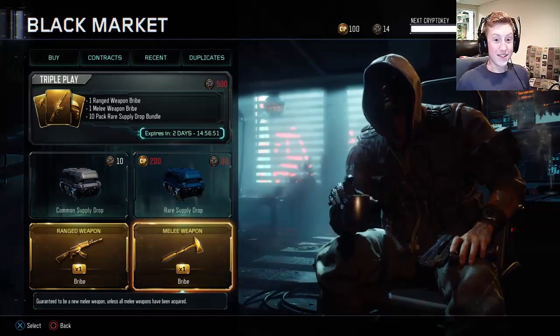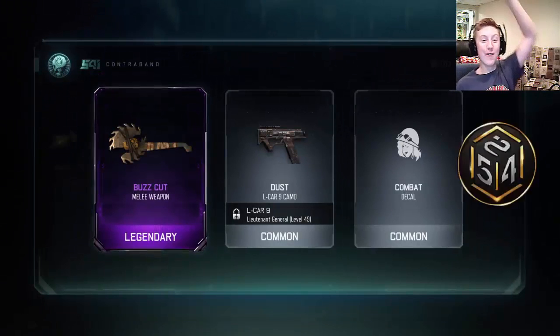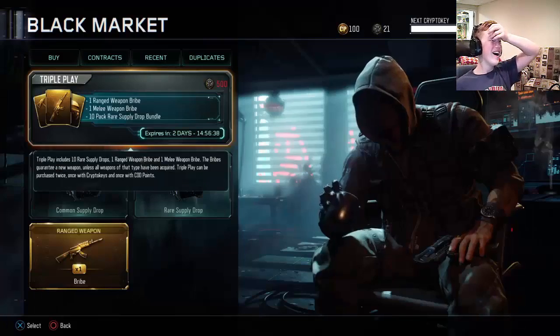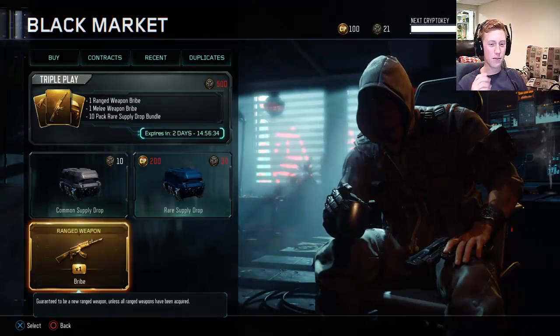Alright, now it's time for the guaranteed melee weapon. Let's see what we're gonna get — I'm excited! Oh yes! We got the Buzz Cut! I've been wanting the Buzz Cut — that thing is sick, that thing is awesome! Okay, we got the Buzz Cut!